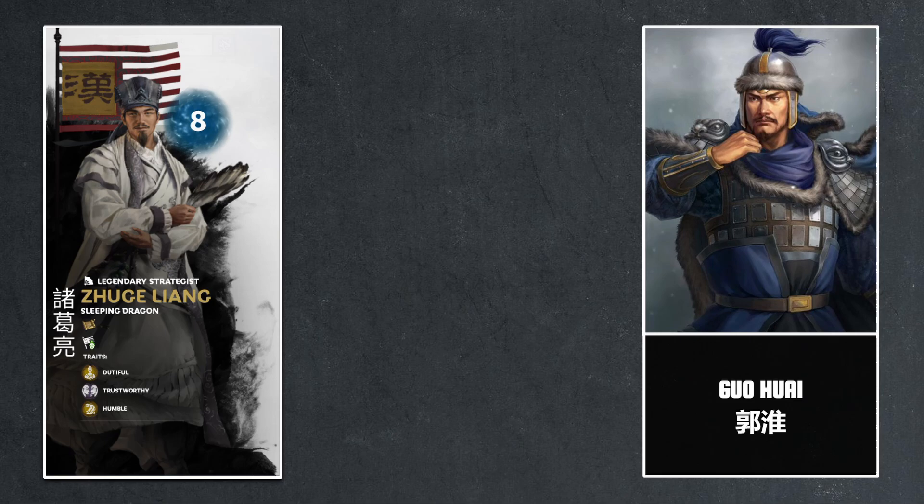Aside from Cao Zhen, Guo Huai was probably the most talented general on the western front for Wei. This is why Zhuge Liang wanted to attack when Guo Huai should be back in Chang'an spending the holidays with his family and presenting his annual reports to Xia Houmao, as it was the prefect's job to inspect commanderies during August and report findings back to the nearby capital at the end of the year.